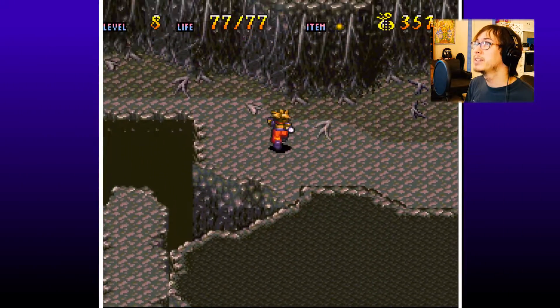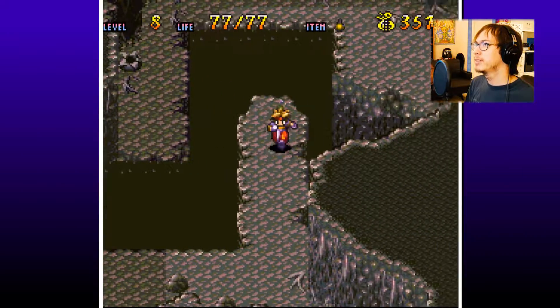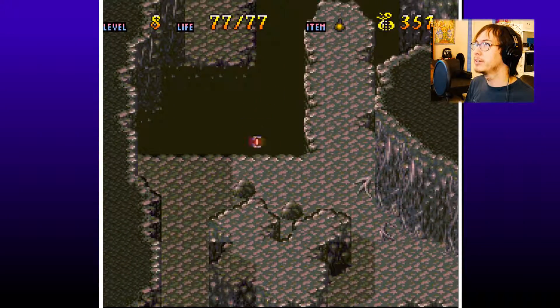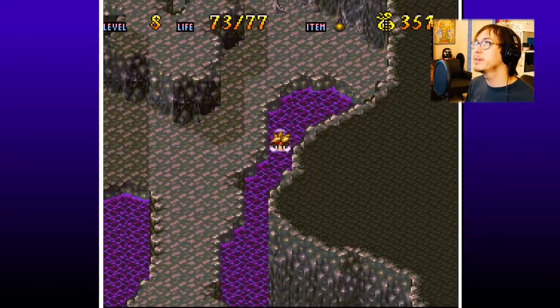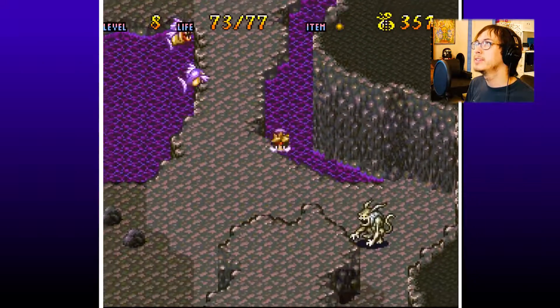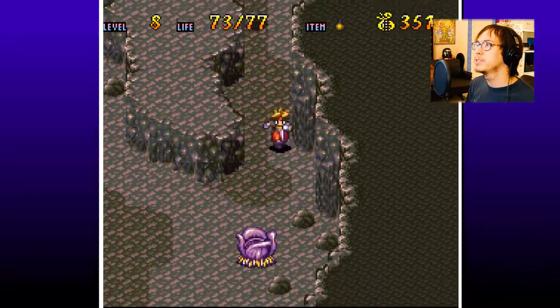Hi everyone, welcome back to Terranigma. In the last episode we got some flippers down in this tree. I wonder what happens if we fall down here. So now we can swim — I guess it's just damage. So now we can swim in these waters that look like you shouldn't want to swim in, but we've got that as an option.